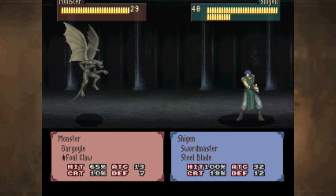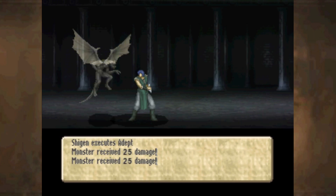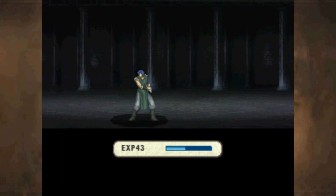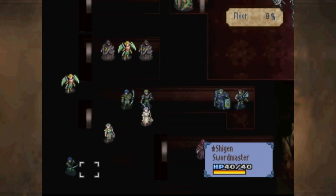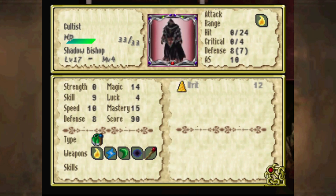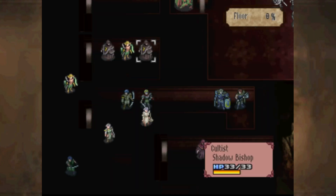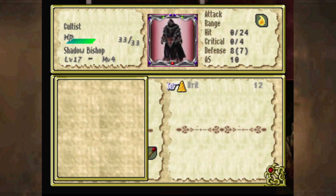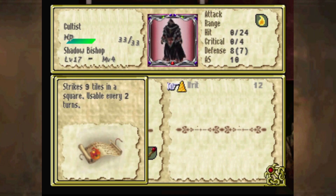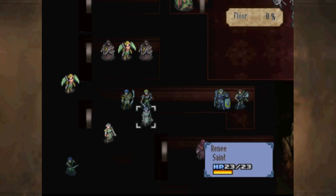If you kill the boss over the wall and then warp Holmes up there, you can then quite easily complete this chapter quickly. I'd probably recommend that — it's not a particularly eventful chapter. These guys here have Dark Thunder and Ifrit. I don't think we've really seen Ifrit before outside of maybe random chest rewards. Ifrit is basically the Dark Thunder of Fire Magic.